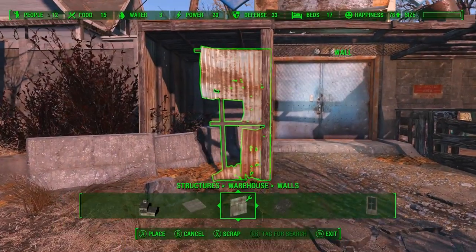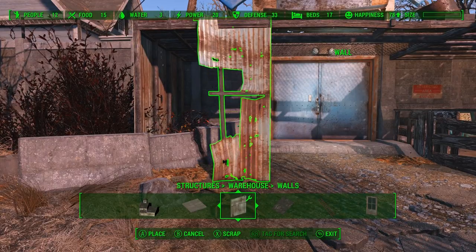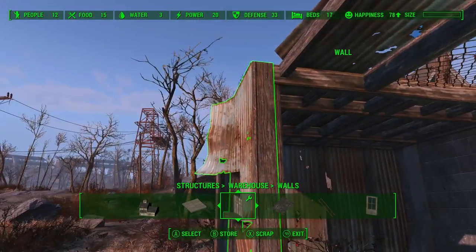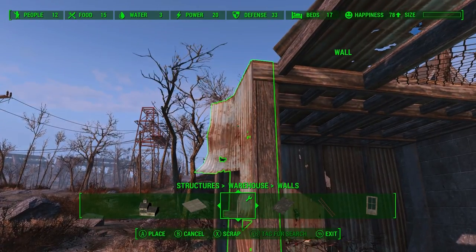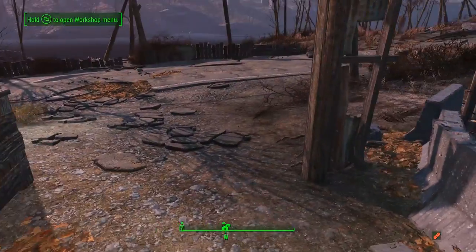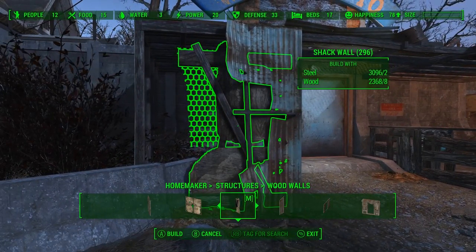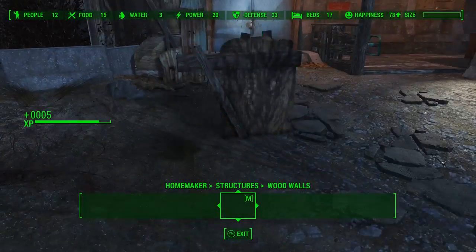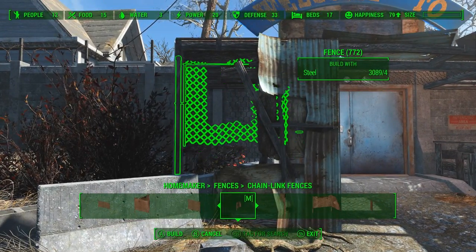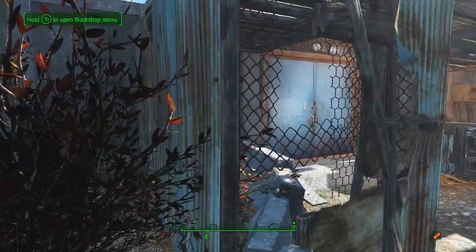To close off the rest of this structure, we're going to take another one of the walls from the warehouse tab and just place that in nice and flush — I'll be using a bunch of these in this particular build. Back to the Homemaker tab for another half wall, and we're just going to glitch this into the existing wall here, but we don't want it to clip through too much. And of course we're going to add a little bit of chain link just to close off that wall — it also makes it look a little extra junky.